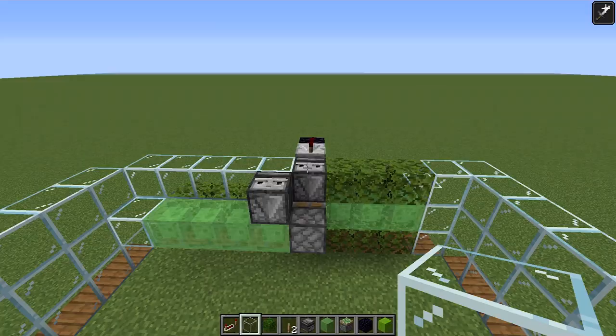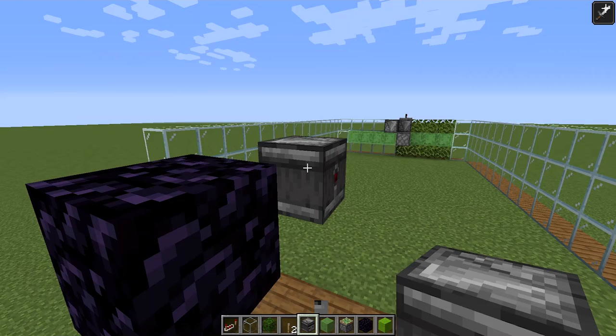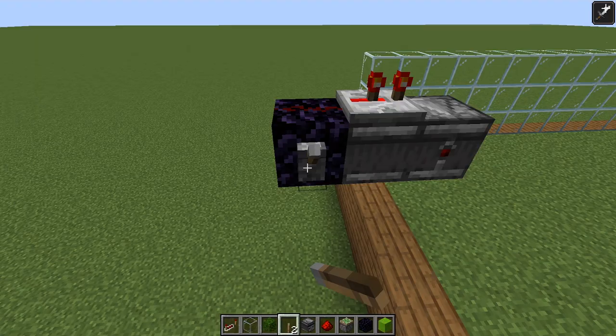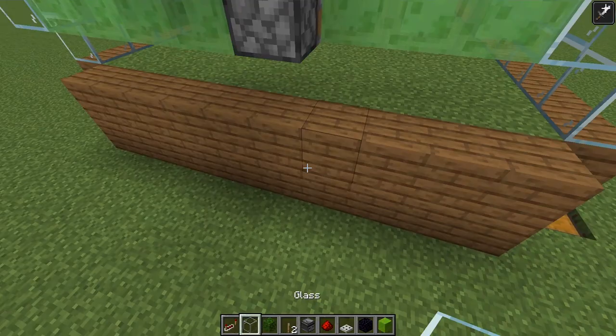This side we can just cover in glass. When we're all done with this return station, all we need to do is put a trapdoor on its face when ready to get it going. Now we're going to mirror that on the other side - make sure this immovable block is one, two, three off the spruce planks and one, two, three back. We need the observer facing that way, a redstone repeater set to two ticks, and a redstone dot in the back. Put a lever on it so we can turn it on and off.